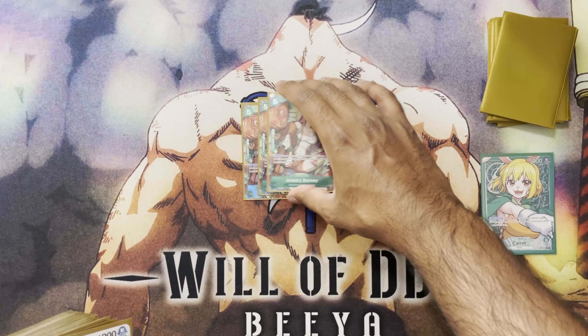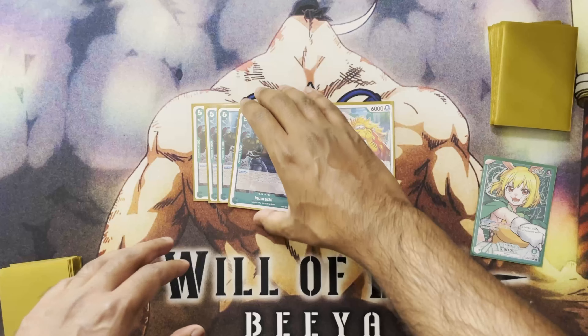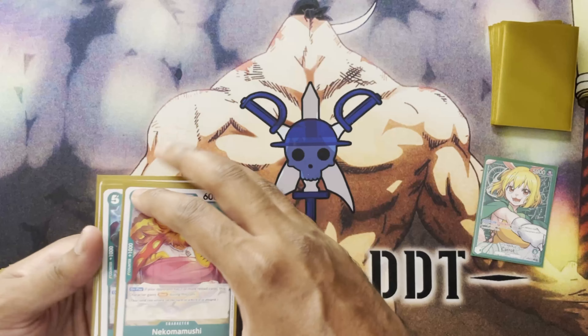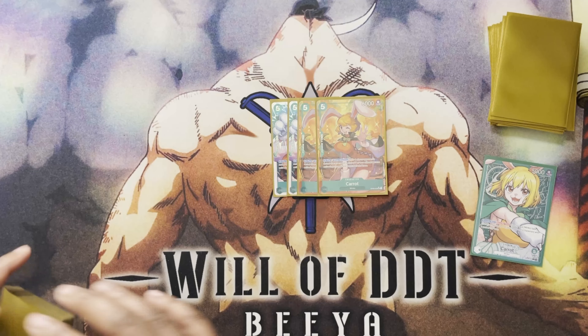We also run one of the new Nekomamushi and four of the new Inurashi. Nekomamushi gains Rush if your opponent has seven or more rested cards — including don — so I run it as a one-of to add pressure. I made more space for Inurashi: on play, if your leader is a Mink, you can freeze up to two characters with a cost of five or less — they have to be rested. Both have heavy stat lines and being five-cost is significant, maxing out on that freeze-rest combo play style.